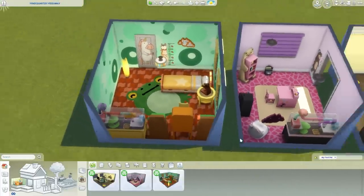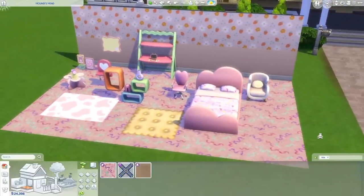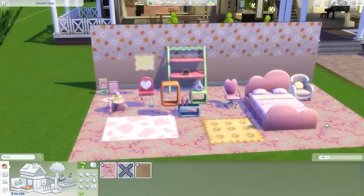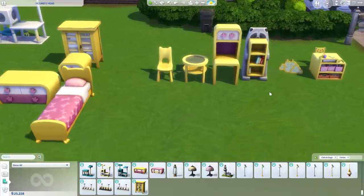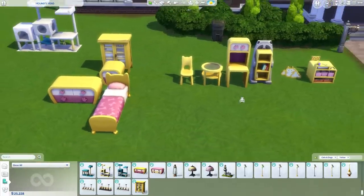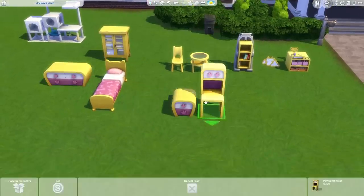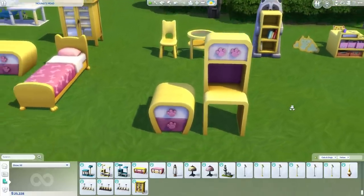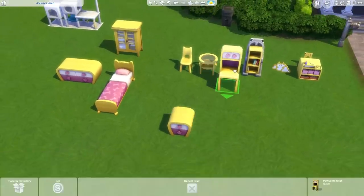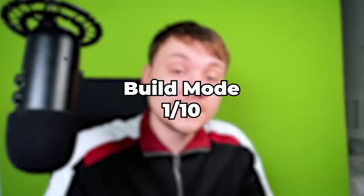The buy stuff appeals to a cutesy aesthetic, but since most Simmers are older, I'd recommend the Pastel Pop Kit if you want a cute vibe as it feels more suitable for teen and kids rooms. It's also important to point out that a lot of the stuff in My Second Pet Stuff looks like the exact same designs as the Cats and Dogs pack — the yellowish items on the left from Cats and Dogs and on the right from My First Pet Stuff are literally identical in design. This has led many people to believe this content was originally meant to be in Cats and Dogs but was upsold as extra DLC. The buy stuff gets a 1 out of 10, and if it wasn't for the blinds it would have got a 0.